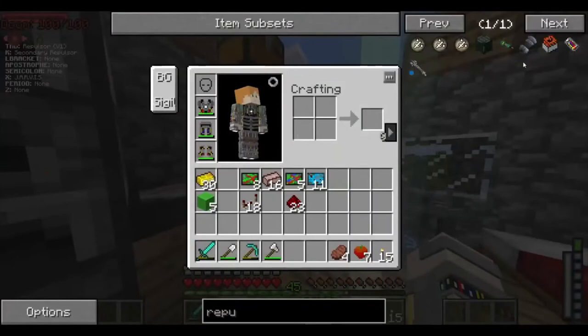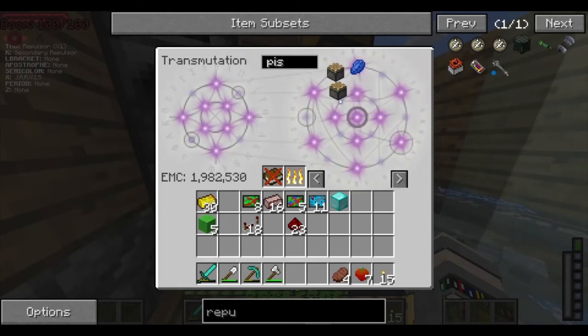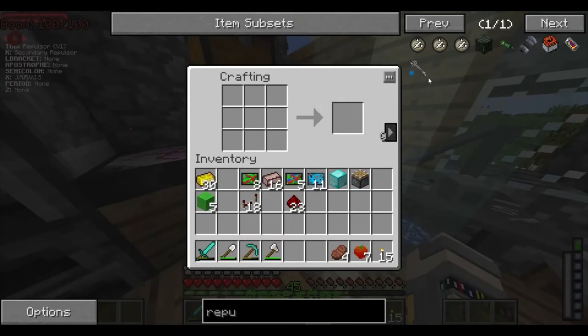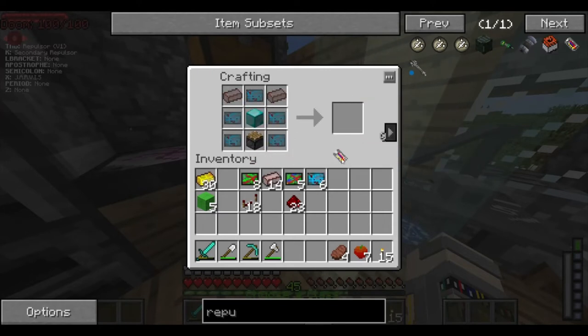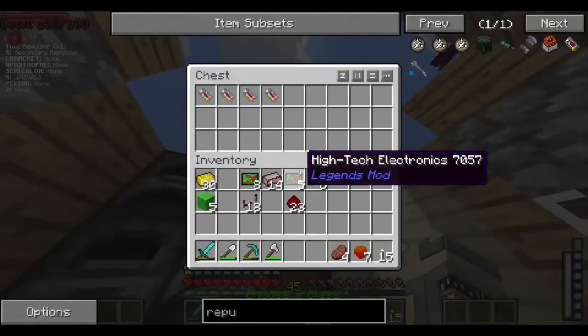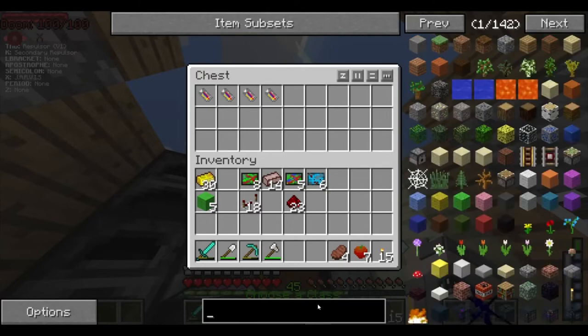Let's craft ourselves our very last repulsor here. So let me get the diamond block and the piston. And now we can go to the crafting table. Our Stark Tech — our amount is just diminishing. So there we go, that is the last repulsor. That butterfly really scared me — which sounds very sad, but it did.